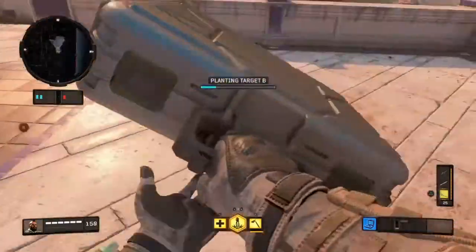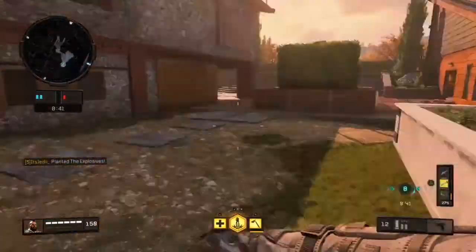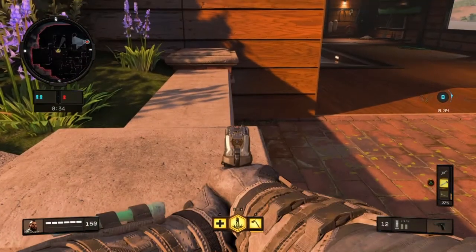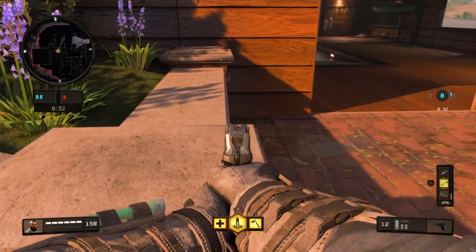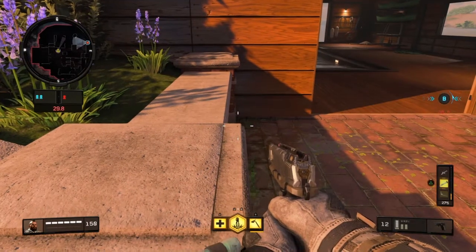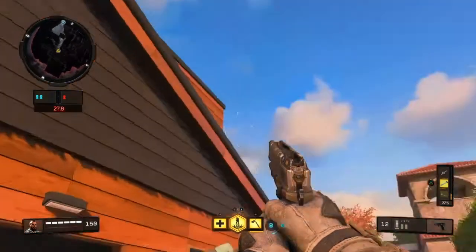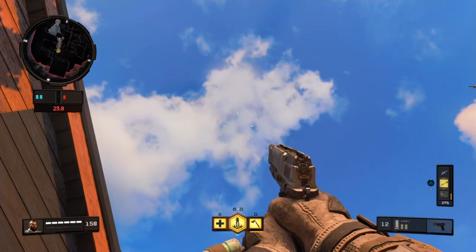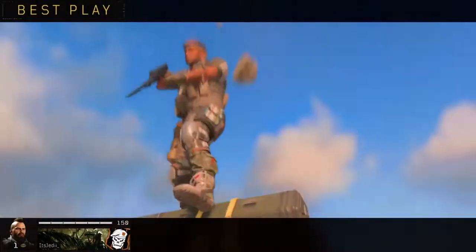Moving over to B, plant where I show you here. Run over to these stairs, push up against this wall, and line up where this line and this line are connected perfectly. Then aim straight up over the bomb site and throw your combat axe when the enemy is defusing — you should get a nice straight up, straight down that bounces off the ground before taking out that unsuspecting diffuser.